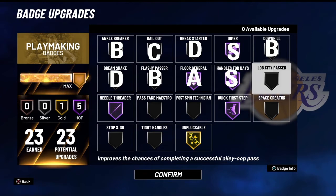Lob City Passer — I'm putting this in the C tier. Most of the time I find myself not throwing heavy traffic lobs, or just throwing lobs in general. The badge really doesn't serve a whole lot of purpose because lobs are already broken anyway, as I talked about with Lob City Finisher in the Finishing Badge video.